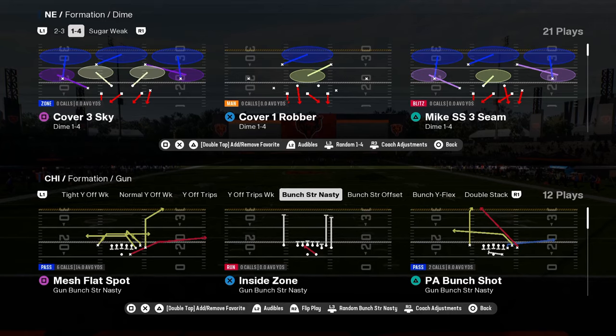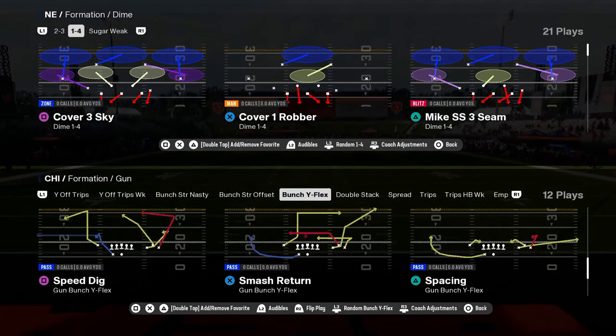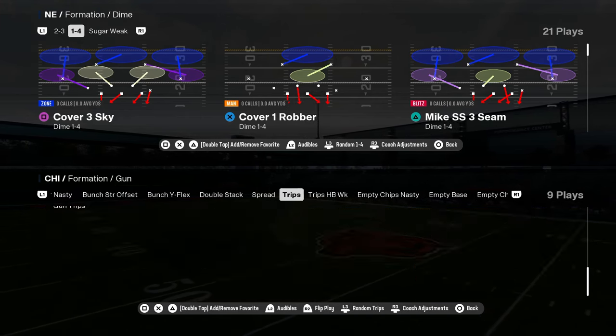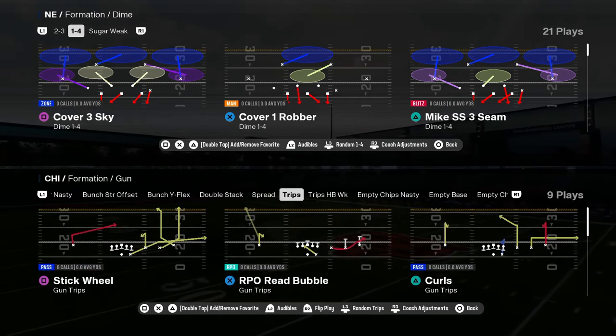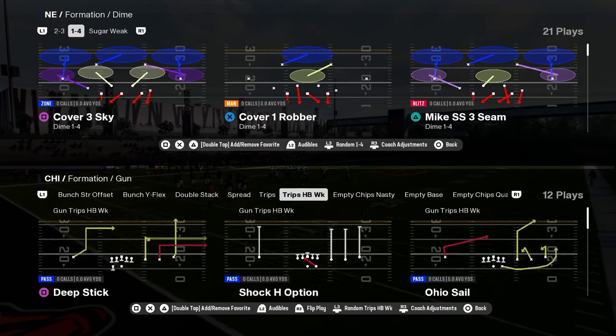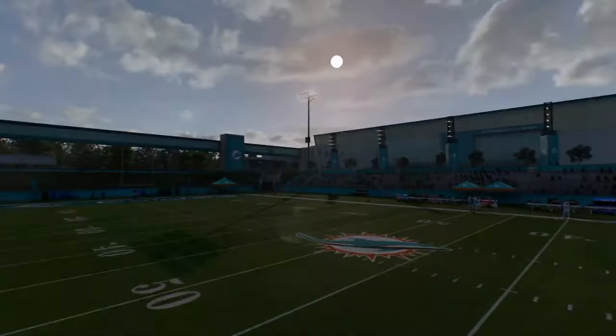That is the Bears playbook. I really like having these two formations together. The other formations are kind of a mix-in. You also have this trips formation — it's really good, it has a couple of coverage beaters and a really good inside zone. In certain situations you might want access to that, but that is the Bears playbook.